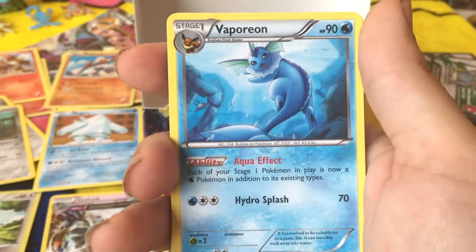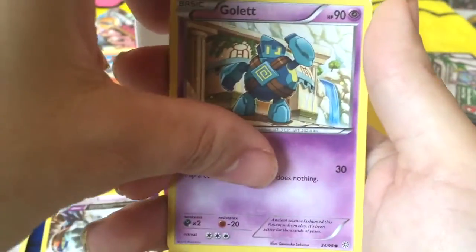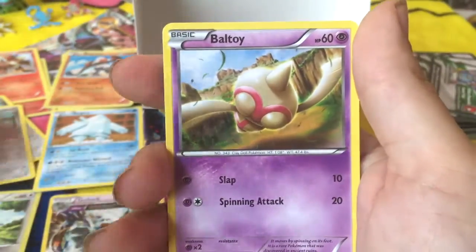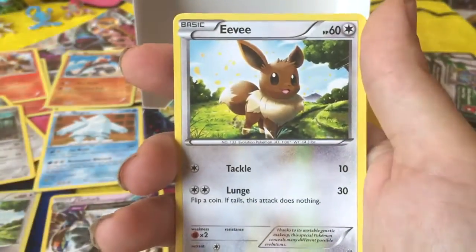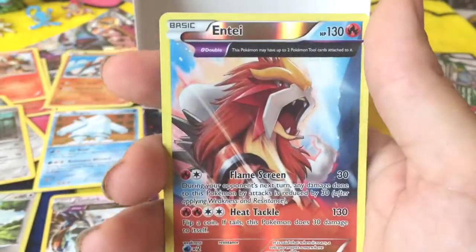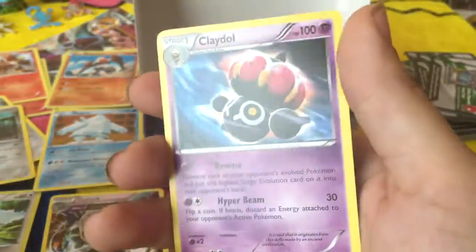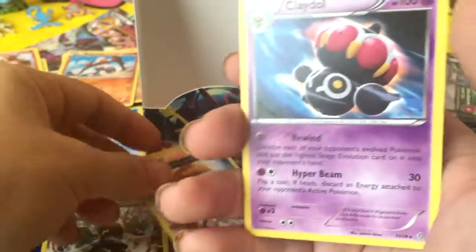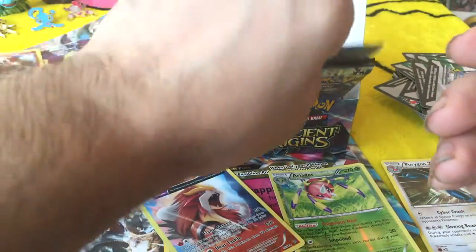Gloom. Another Vaporeon. Nice. Gallade. Malamar. Ball Toy. Porygon. Eevee. A Full Art Holo Entei. Nice. And a Claydol. Claydol, you ruined it! I got this beautiful beautiful holo and then your stupid ass shows up. Ruined! No stars!